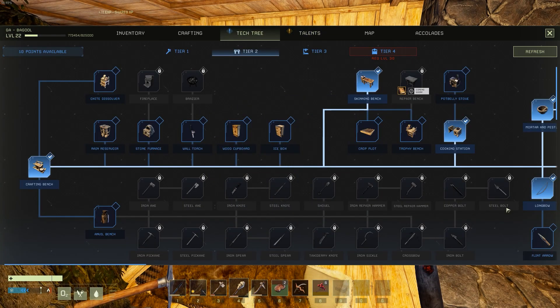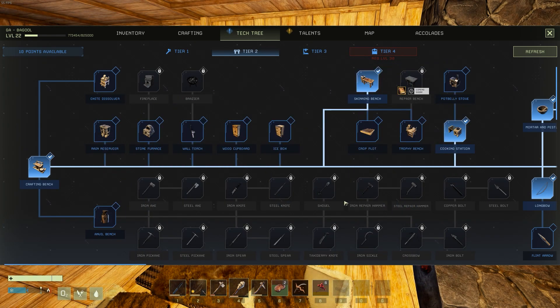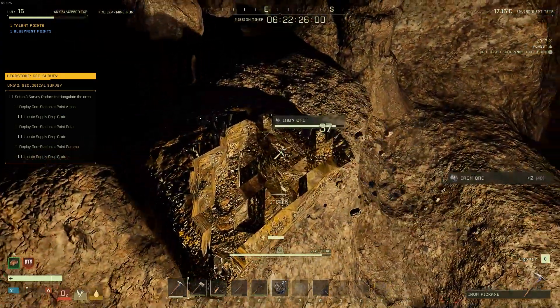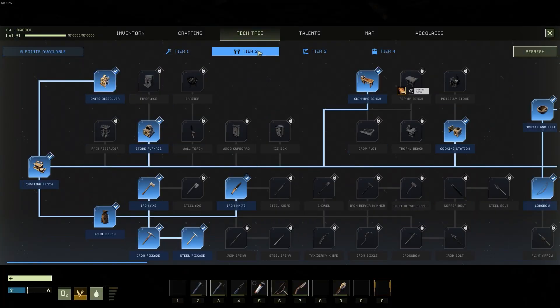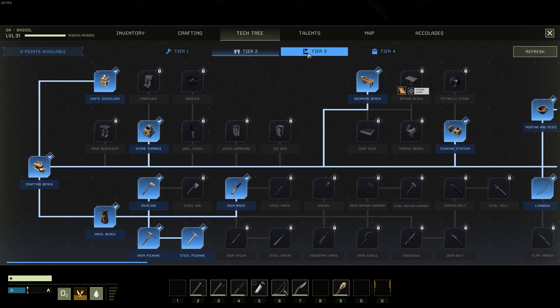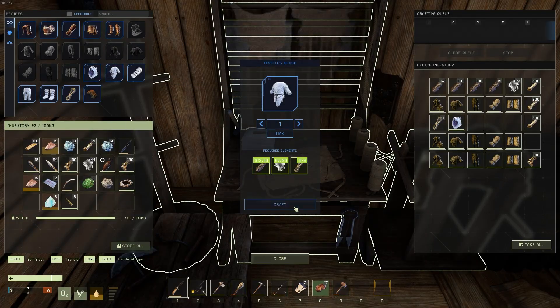The blueprints are also very important as these act as your crafting recipes. In order to craft, say, an iron pickaxe, you are going to have to first learn the blueprint in order to make it. These come in a progressive tree which will expand to new tiers of technology as you level up. At this point in time, you can get every single recipe should you level all the way up to max, however that is going to take you quite a long time.